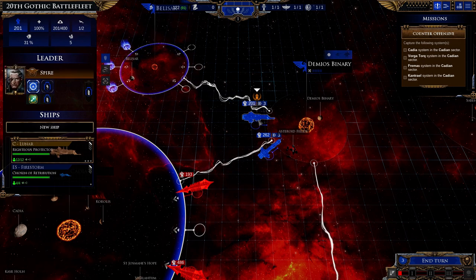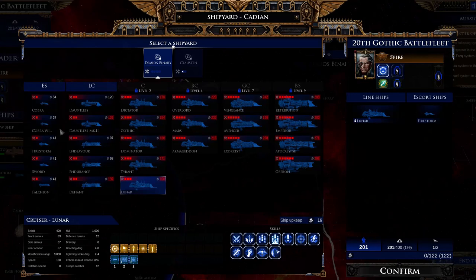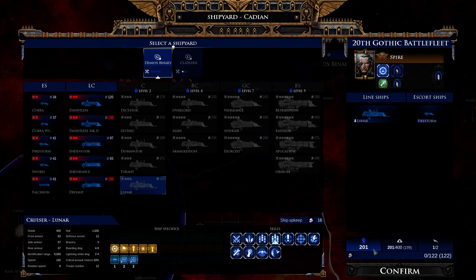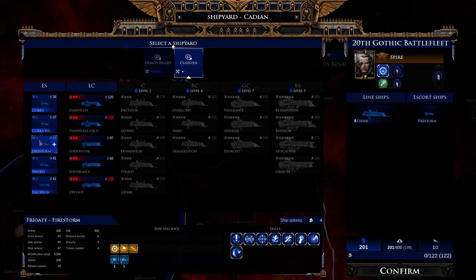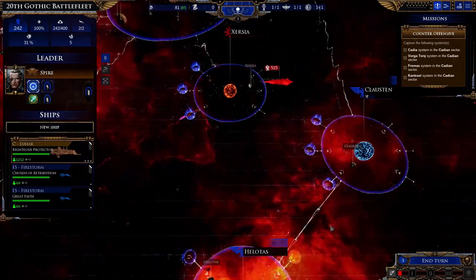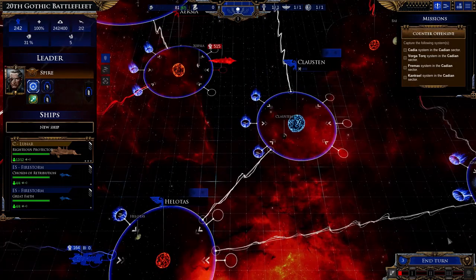I upgraded what I can. Looking at Spire's fleet, all I can do there is escort ships, and I want to save income for larger ships. But since we have the points and aren't hurting for them, I'll go ahead and add another Firestorm escort. Let's end the turn.